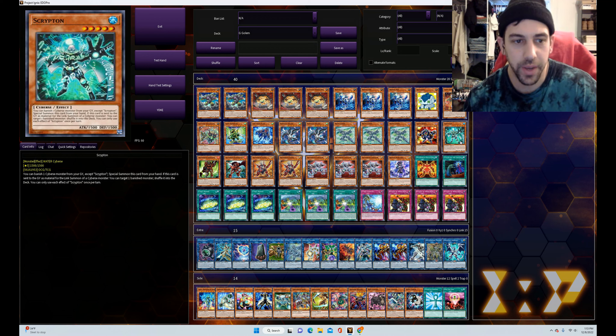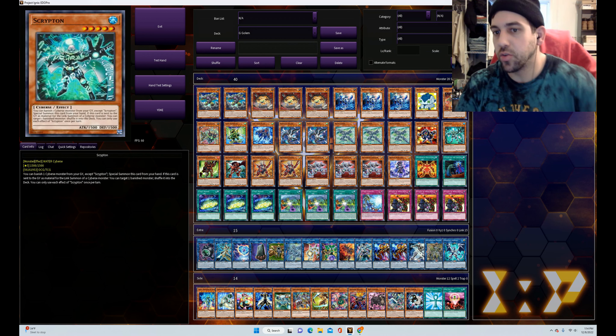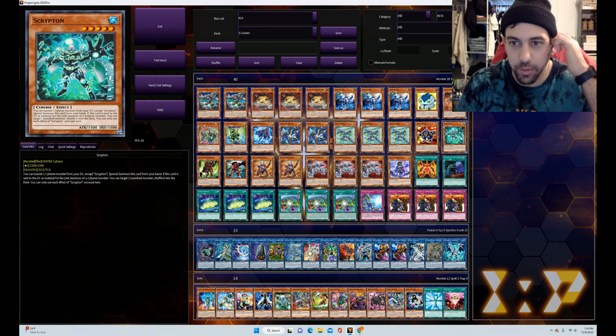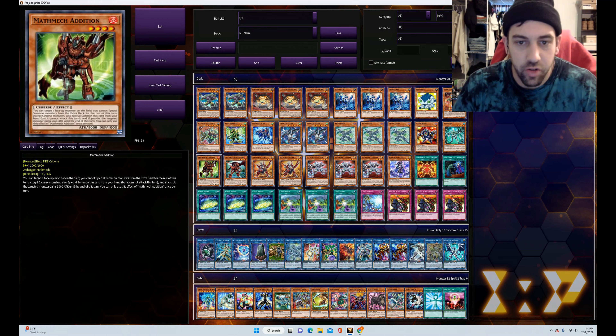We've got the one Scrypton — it's kind of a chaos-type monster. You can banish a Cyberse monster out of your graveyard to special summon this thing. It's a level five so you can't normal summon it, but it's just an extender and it's Water — we want access to all of the attributes in this deck. If it's used as link material for a Cyberse link monster, it can take one of your banished ones and put it back in your deck. Mostly what we want it for is that chaos effect, because the graveyard fills up really fast.